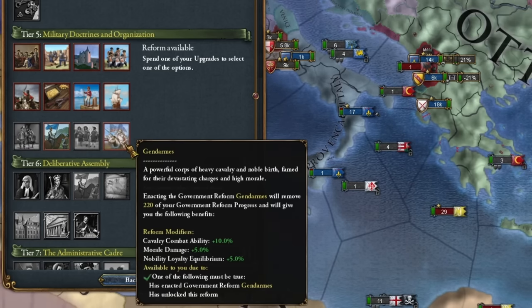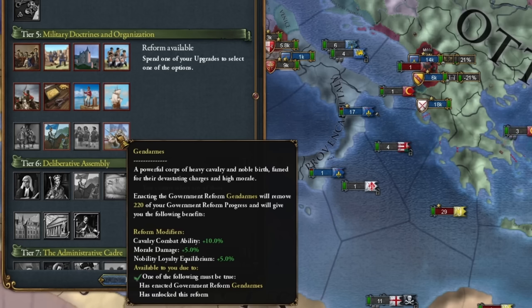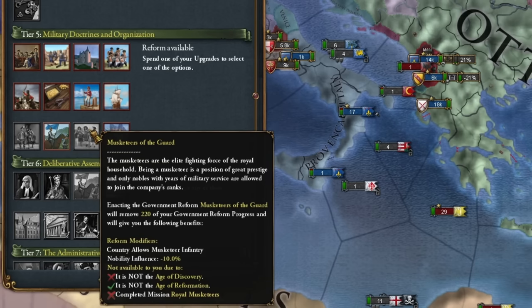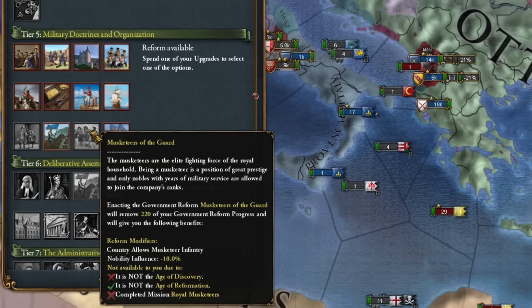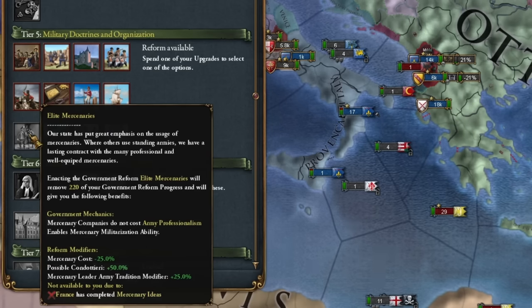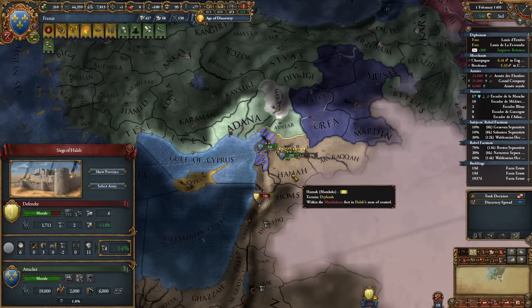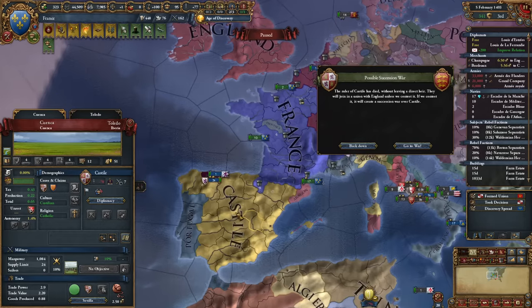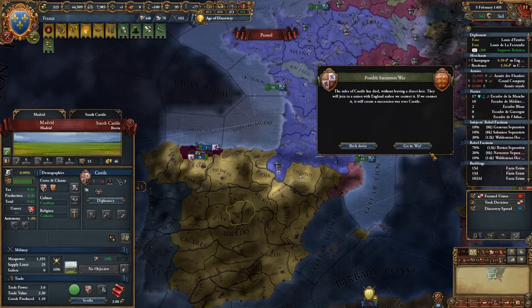Now we probably won't need a fleet anymore — heavy ships — because we have a foothold on the British Isles. Unfortunately, the entire fleet is being scrapped and with the current income we'll rebuild the trade fleet. We're developing land across Britain. The French crown gives us 10 power projections until the end of the game. Now we can move towards the French Empire and turn to the conquest of the former empire. For some reason, the old empire doesn't really want to conquer each other.